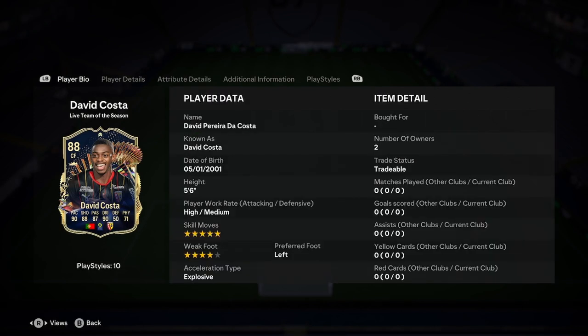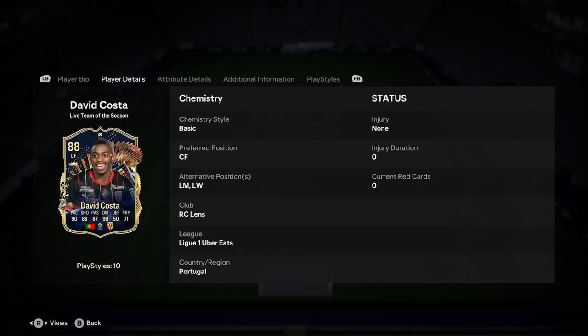Let's jump into the player analysis then. He is 5'6", and he is 6'5". High/medium work rates, 5-star skills, 4-star weak foot, left-footed, out-explosive. He's a centre forward, but the position he's going to play for us is left wing — a bit of a weird one, but okay. So he is going to be a left winger.